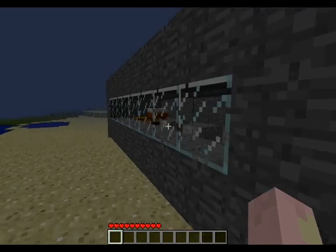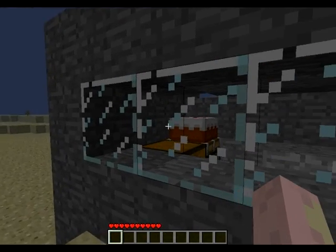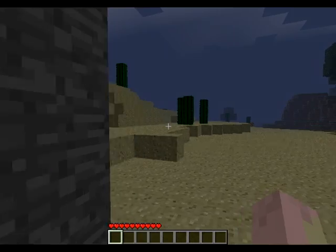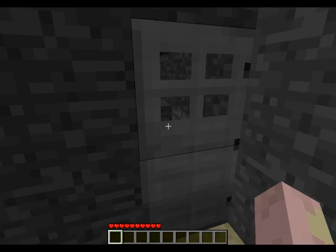Seems to be a steel door. And glass. Cake! I do like cake, and that chest looks awfully inviting. Now how do I get in there?